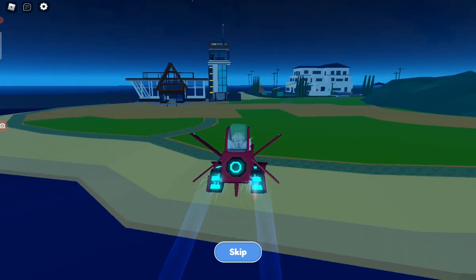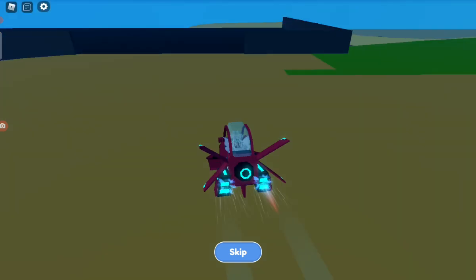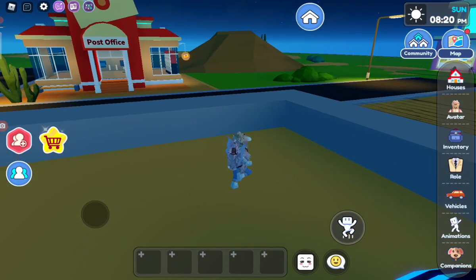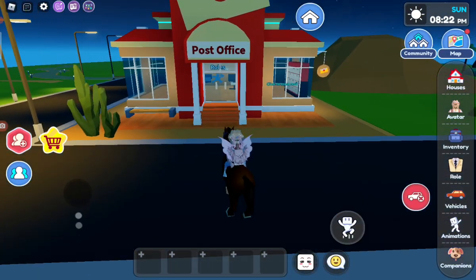Okay, we're at Dreamy Island. So we're done. All right, I think we can stop now. Oh, we have to stop at the stop area. Skip. Okay, we're here. There's the post office. I'm going to go send a post to my friends.